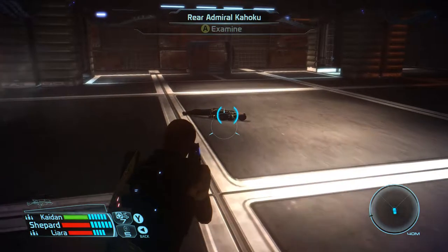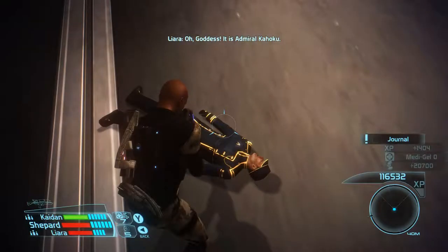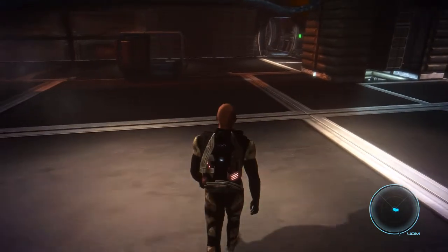What do you mean? This is him here — he just had to rush off, didn't he? You check for a pulse but find none. Admiral Cahoku is dead. Despite the ferocity of the creatures he was sealed in with, there are no signs of trauma on his corpse. The needle marks on his arm suggest a different means of execution. Oh, goddess — it's Admiral Cahoku. Cerberus must have tracked him down. Yes. Let's get out of here.